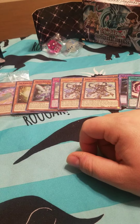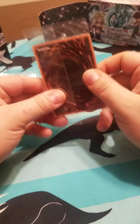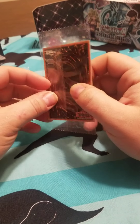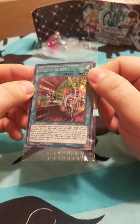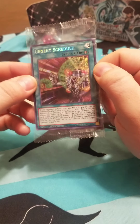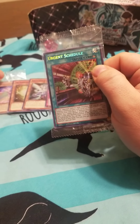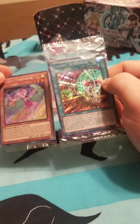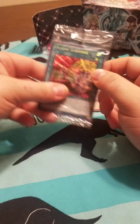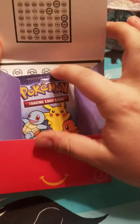Well, look at that. Out of these two boxes we've got quite a bit of stuff here, quite a bit. And last but not least, our guaranteed something good. It looks really cool — Urgent Schedule. Very rainbow. It actually has a really nice holo on that, just like the other guaranteed one. That's a lot nicer than the other ones I was looking at so far.